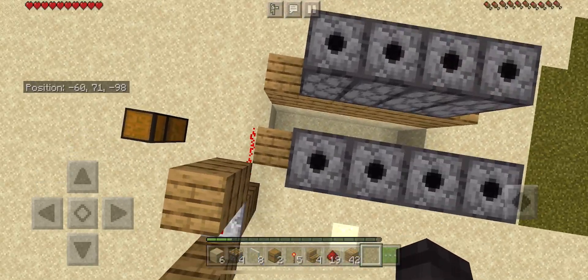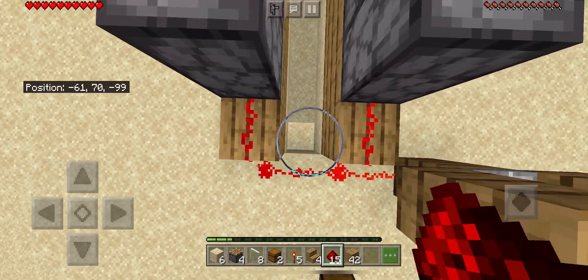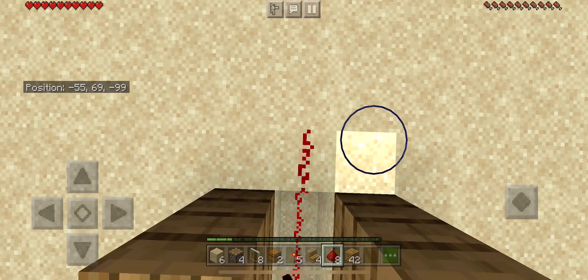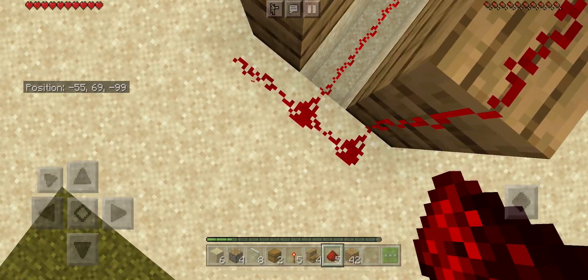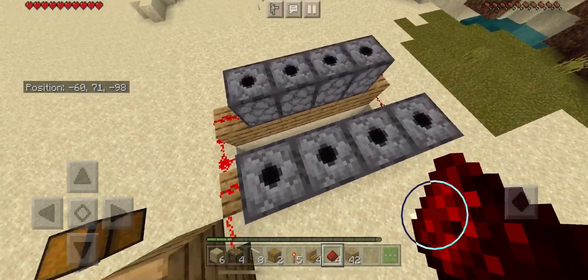The next step you will want to do is connect these with redstone. This is making all the pistons connected.